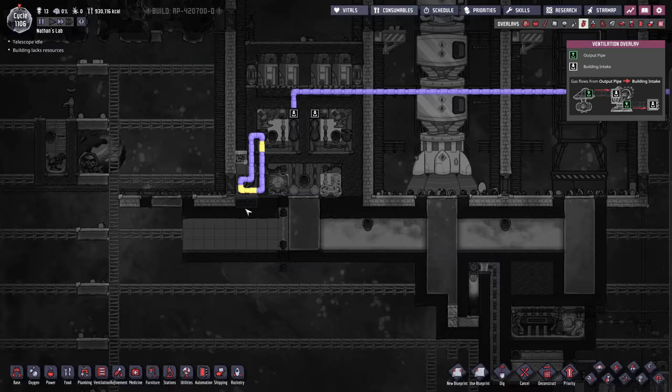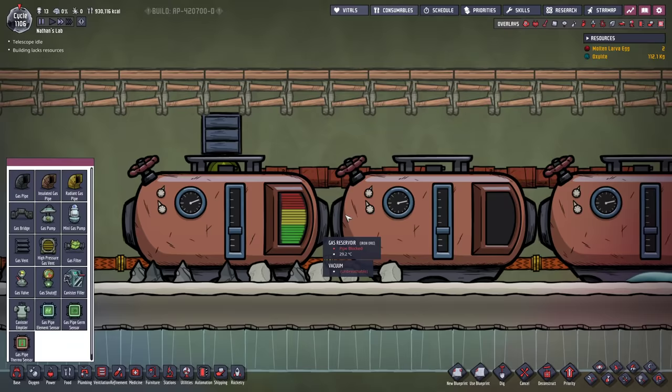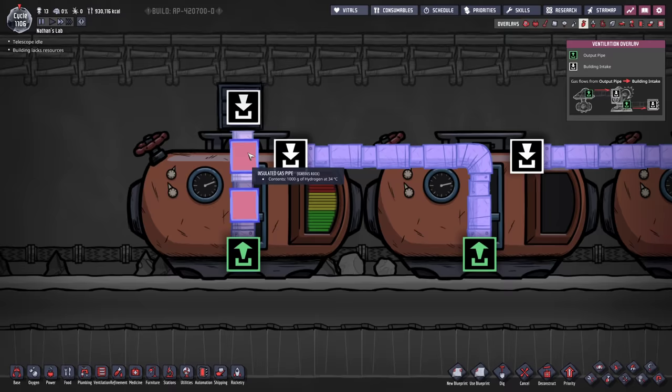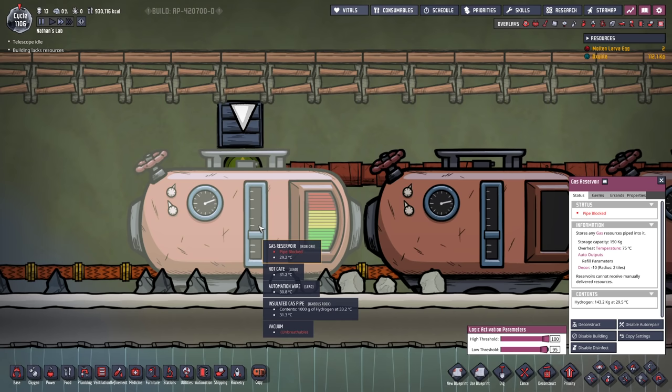How are we gonna fill this up with hydrogen? I have a little bit of hydrogen storage here. I made this in a way so that whenever I have overflowing hydrogen, it's gonna go into these three tanks. But this last tank here has a gas vent, and I set the gas tank to open up the gas vent at a 100% threshold and then close it again at 95%. So we're always keeping this gas reservoir at least 90% full.